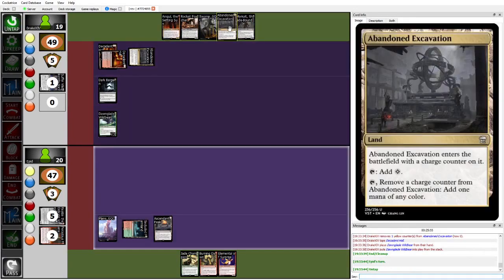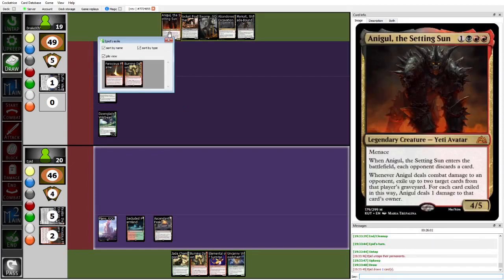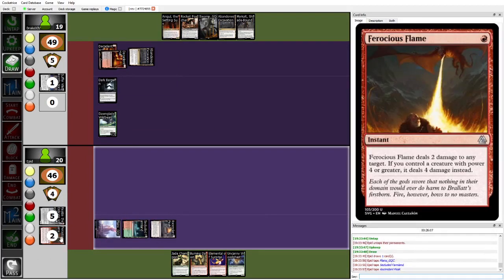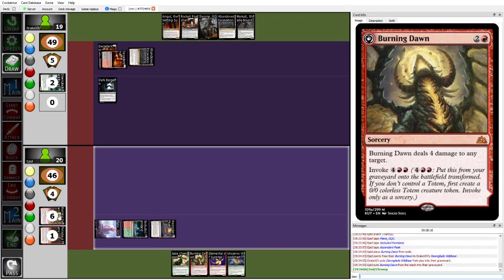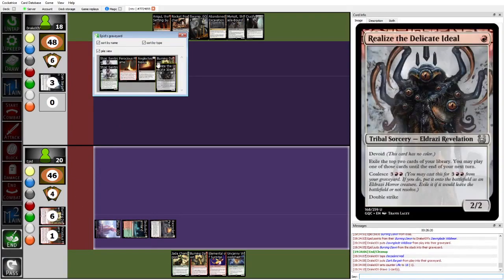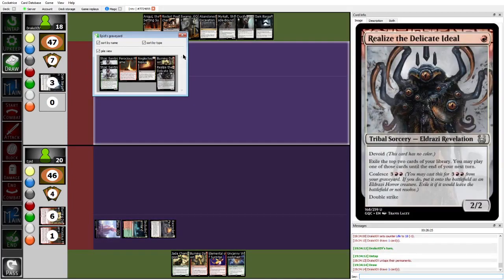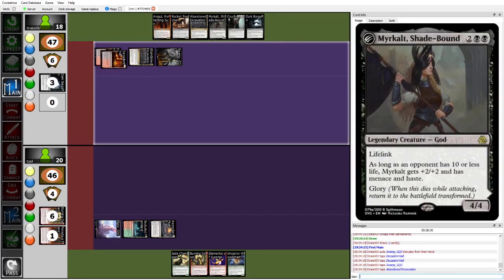Part of it might be: hey, I have so many good fours next turn — why not just force him to run the removal out? But I think you can just crack your Decadent Hall and let the removal pass by. By forcing him to use the removal on Exile, it means they can't develop their board. Epid is going to play the Burning Dawn from Exile. Notably, this puts it into Grave, so Epid does have another late-game card advantage outlet because Burning Dawn comes back for 6 mana, Realize comes back for 5 mana. These are all relevant in long, grindy midrange games.